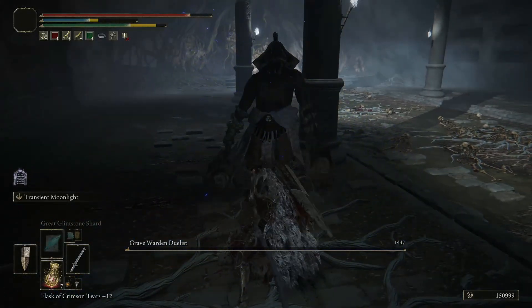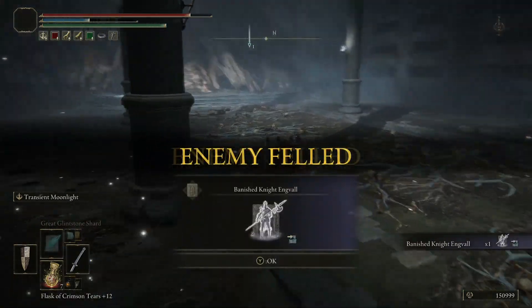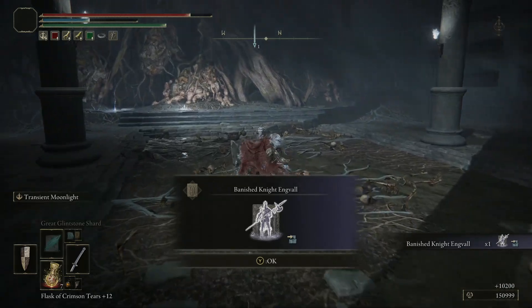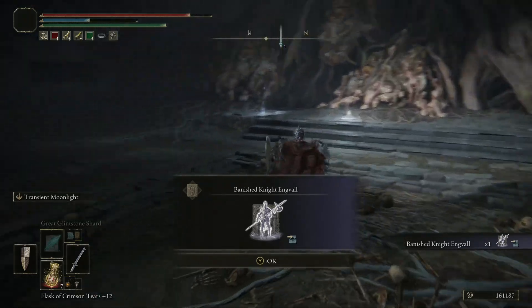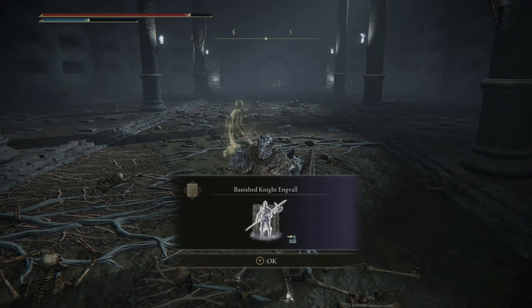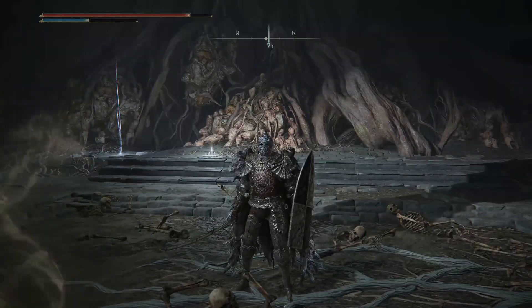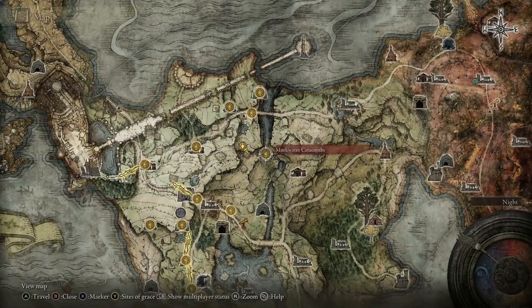It's very easy to stunlock if you have a heavy hitting weapon, so we're not going to let it get its attacks off. After you take it down, you get the Banished Knight Ingval Spirit Ashes. And that is that — that is the Murkwater Catacombs walkthrough. Thank you very much for watching, and I will see you next time.